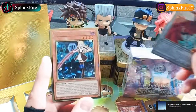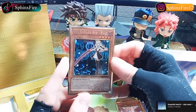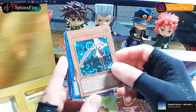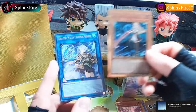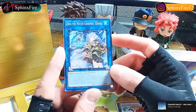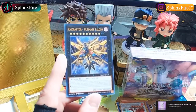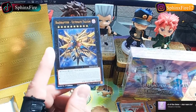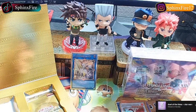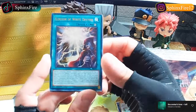Oh, speaking of the devil - we got the Sky Striker Ace Raye. Do I have her in gold rarity yet? I wonder, I'll have to check later. We got Eria the Water Charmer, Gentle - she has a gentle face. And we got Raid Raptor Ultimate Falcon. Elixir of White Destiny.